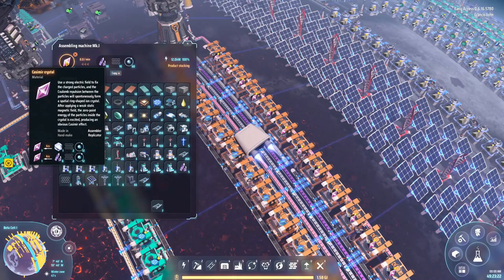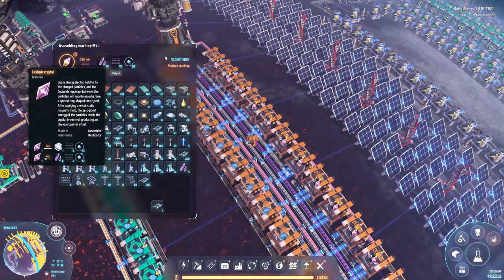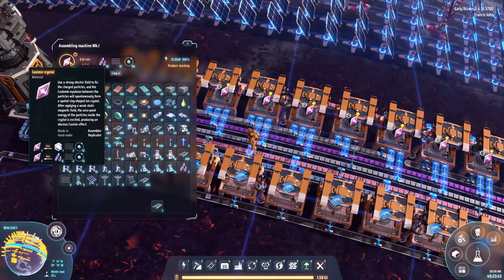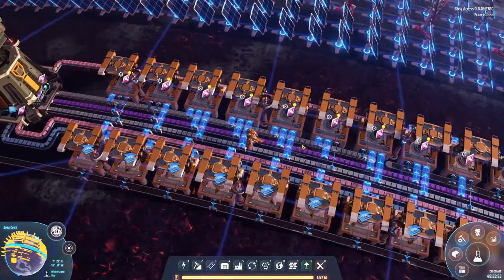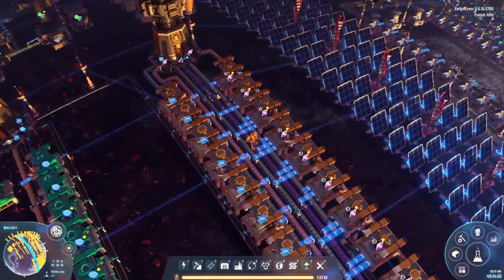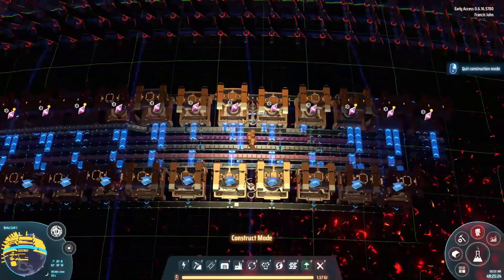Next thing we have to buff is Casimir crystals - the pink crystals. We're going to get them up to the sufficient level, which is about 12 - we need about 12, so we'll put in about 14. The huge cap on these things is the hydrogen consumption - these consume 12 hydrogen to produce. Looking at the calculator, I can only run about seven of these on one full belt of hydrogen, which means the second half of these machines is completely useless without a second hydrogen line.